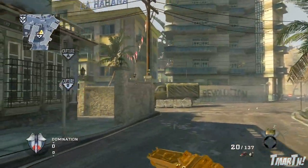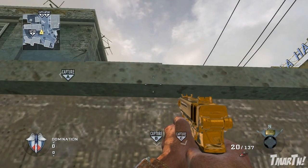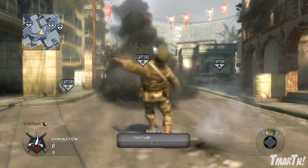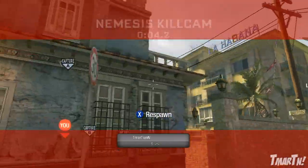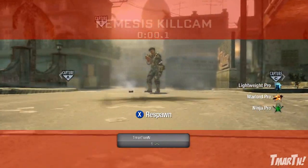We have one other pre-nade on this side and this one is just to nade the middle of the street, because sometimes people with the C-Spawn like to run across the street, run to B-DOM, or run over to the red building. This is just gonna hit the middle of the street and if you can get it off quick enough, you should get yourself a couple kills.